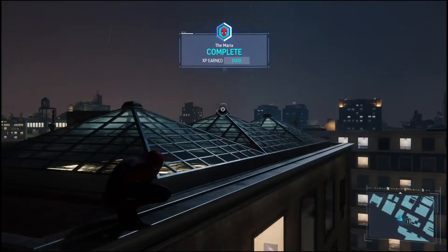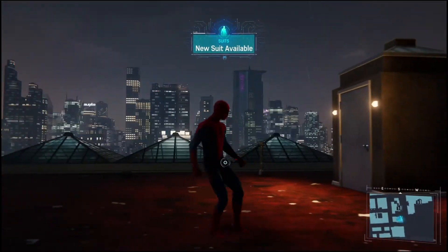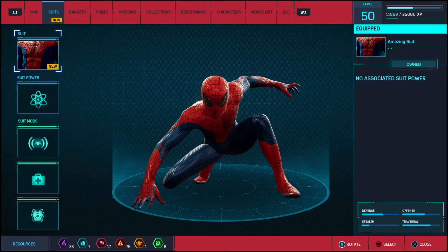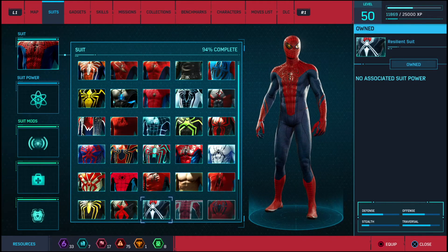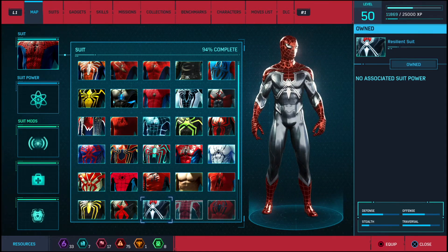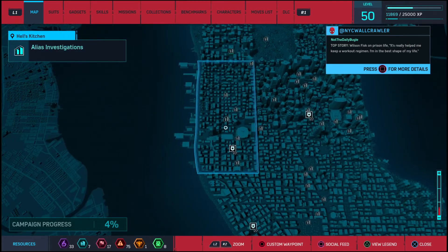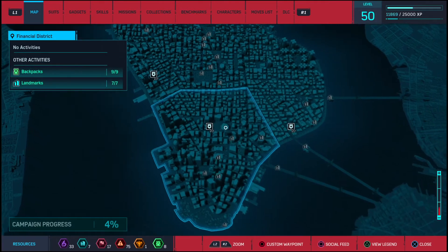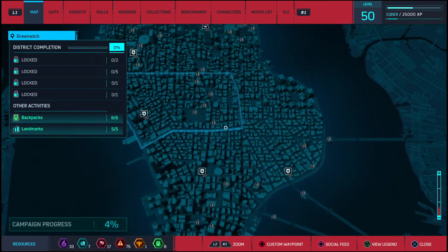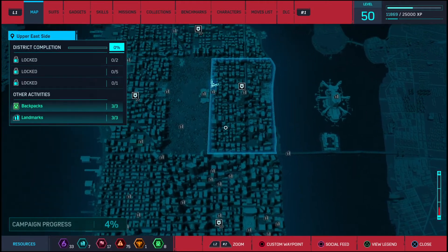Alright, we finished the first one — The Maria. That was kind of intense actually. That was an interesting way to start off the plot. And we even got an achievement — The Cat Came Back. There are also new suits available. The Resilient suit — so are these DLC suits that we get? Each district is gonna have something. Some districts have stuff, some don't. I already did all the backpacks and landmarks, but certain ones like Greenwich have some locked things that we might be unlocking soon enough.